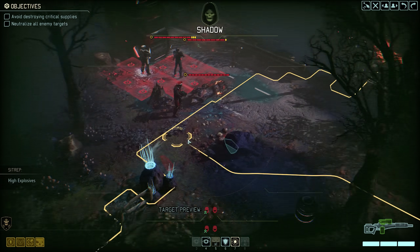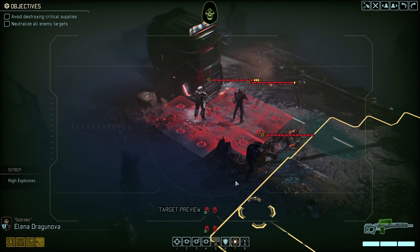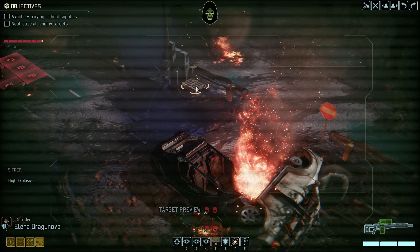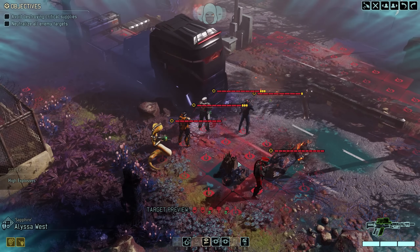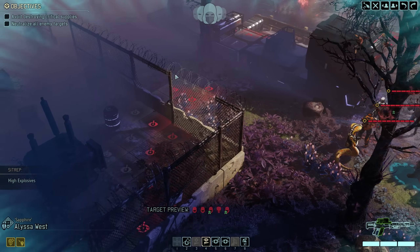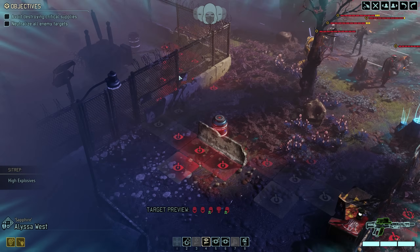Dragonova scouts ahead and immediately detects not one but two groups of enemies. We have a Viper and a Stun Lancer on the left — part number one — as well as a Purifier, Shield Bearer and Officer on the right — part number two. You may have noticed a bit more armor on our enemies than usual; that is because of the alloy padding dark event that went into effect last episode, so for one month we'll see a bit more of this. Explosives are of course a great way to deal with armor.